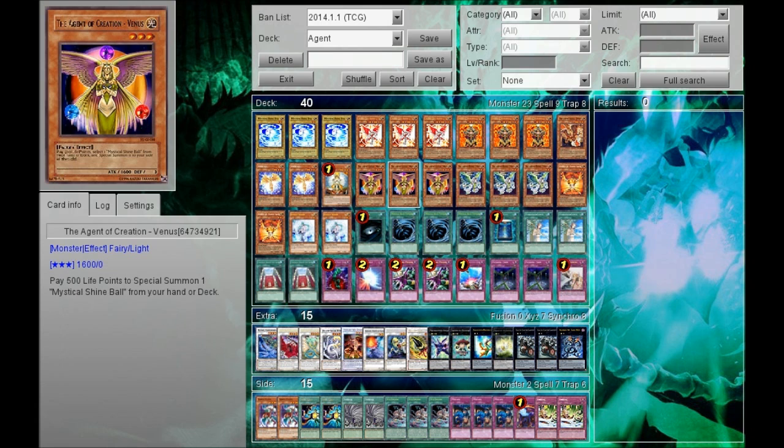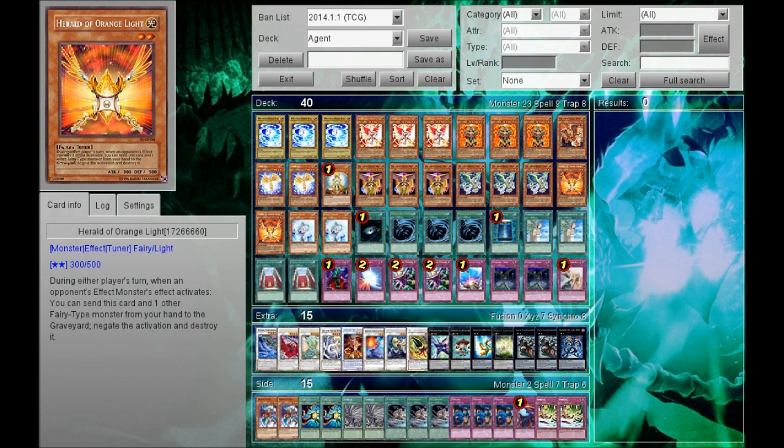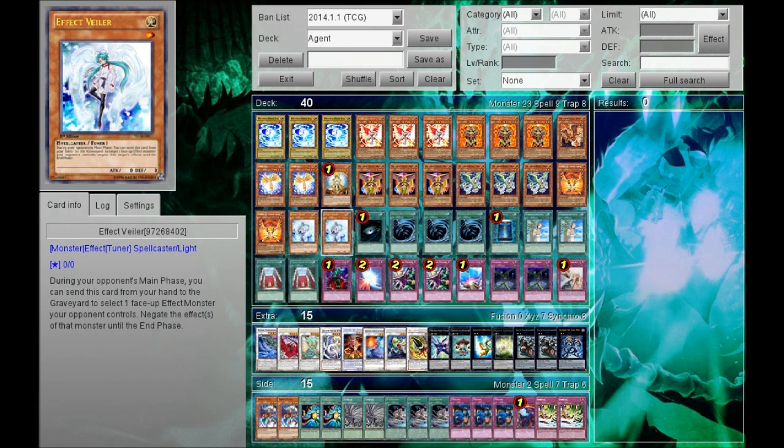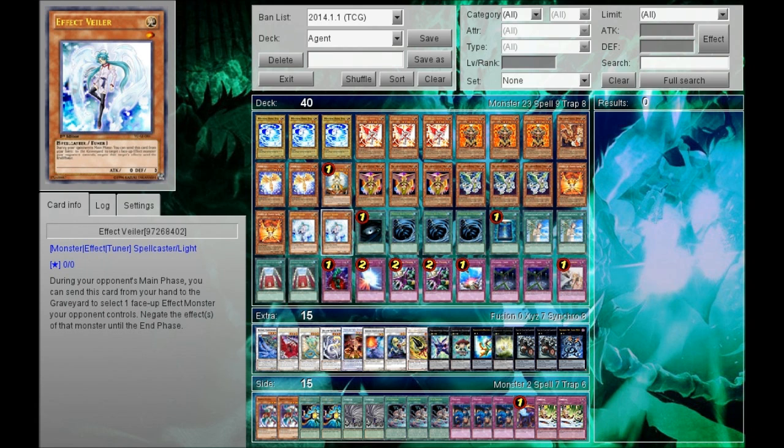Also, the Honest — of course, self-explanatory. You need 3 Agent of Venus and 3 Earth because they're the power cards of the deck — they help you plus and help you search. 2 Herald of Orange Light. Despite having 2 of these, I also play 2 Valhalla because monster effects are really prevalent in the meta. You want to use Herald of Orange Light when your opponent's using effects not on the field, so you can leave effects that activate on the field to Effect Veiler. It's a nice balance.